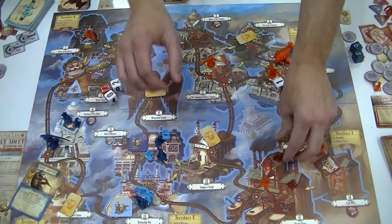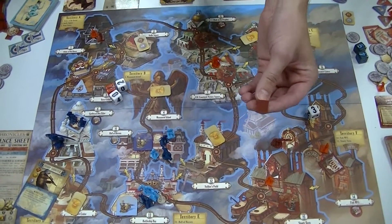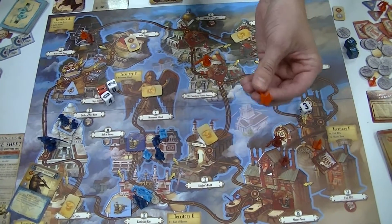These are the different types of units that you have. The square ones are commons — they're the wimpiest units. The circle ones are specials — they are the moderate units. And the stars are your leaders; they're the most powerful.